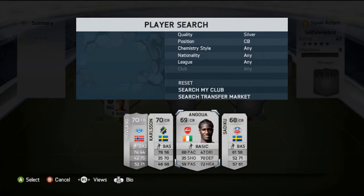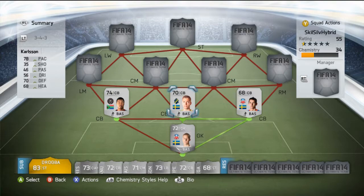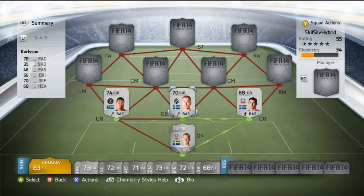Now to my centre backs: first is Sangveni, second is Sadiku, and the last is Carlson. This defence was really bad — probably one of the worst I have played with in this game. Sangveni and Sadiku were absolutely terrible, both played horrendously. But the best of the three was Per Carlson — he performed fairly decent, with 78 pace and 70 defending, really good stats for a 200-coin silver centre back. He was definitely the best of the three.